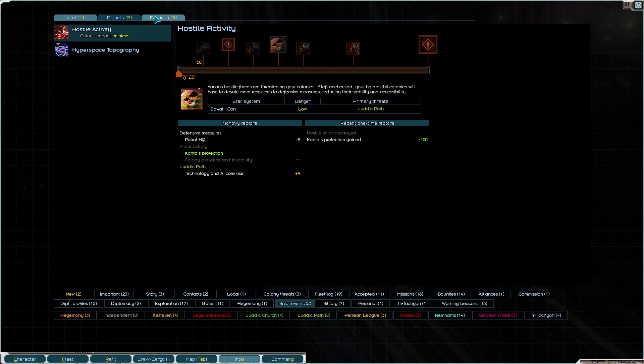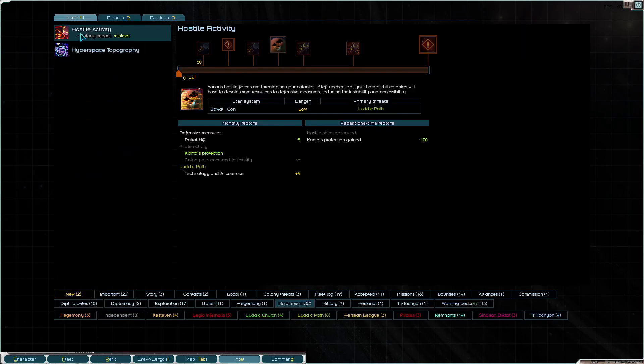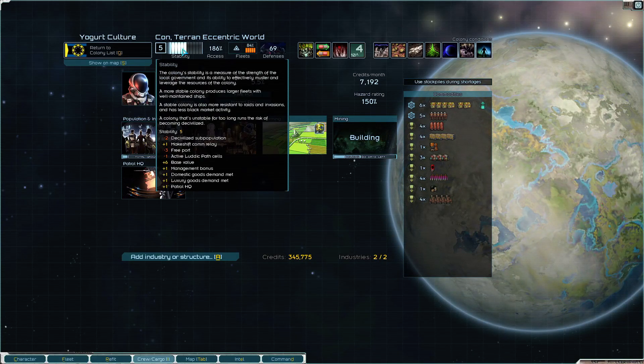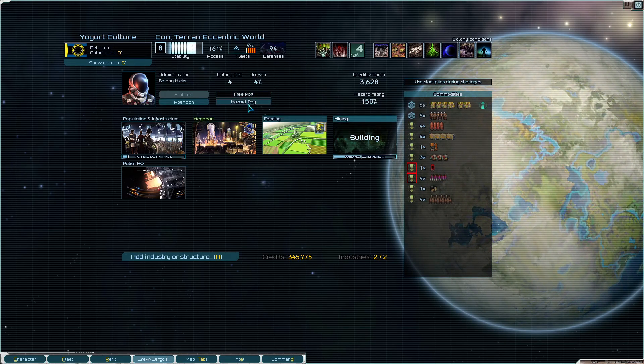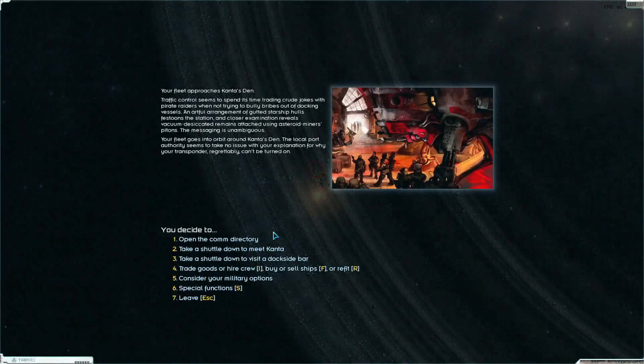I could pay the Luddites off but we're too poor, and can't fight the fleet for the planet killing bomb - that's way too powerful right now. The colony should take care of itself. Stability is negative three from the free port, so I'm gonna close it briefly and open it back up in just a moment.